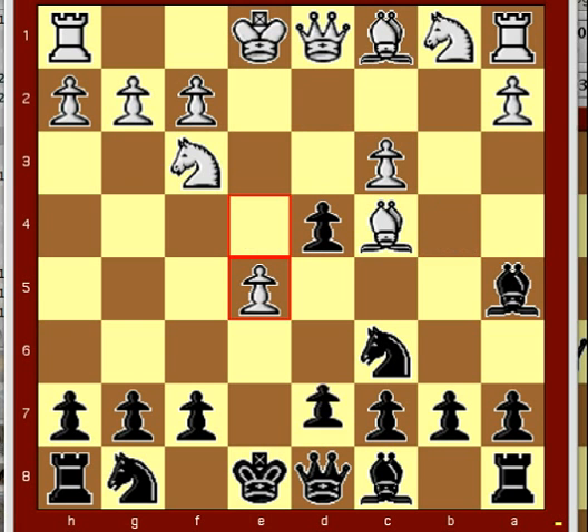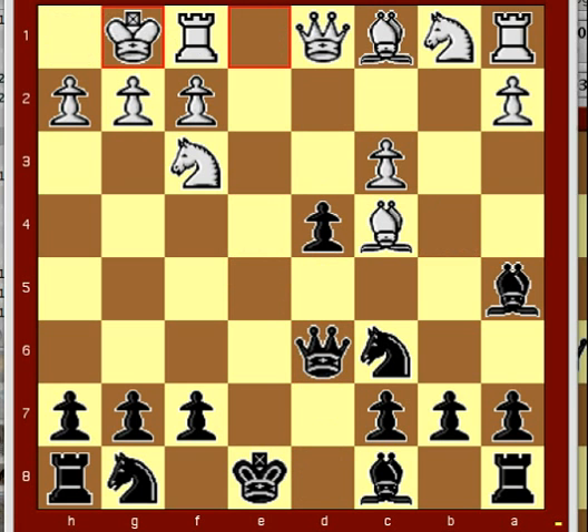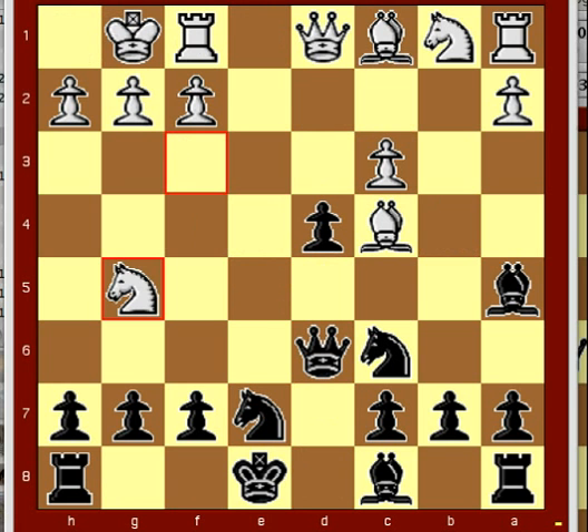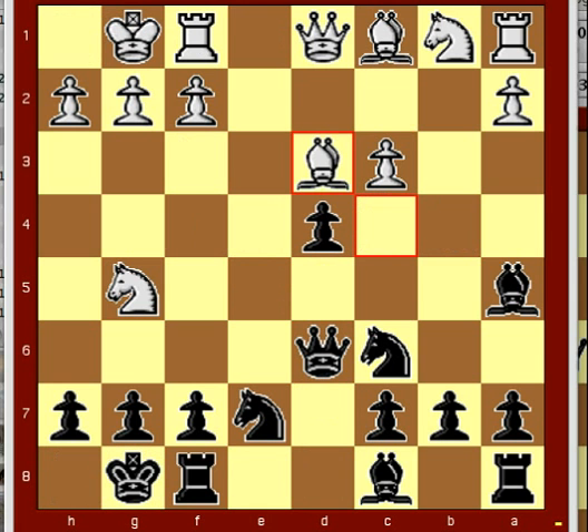Black responds with one in the chin: d5. Exd6, Qxd6. White castles. Nge7, Ng5. Black castles. White has no reason to expect these attacking gestures to succeed. Black sensibly develops, connecting the rooks and soon moves over to the attack.